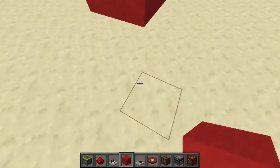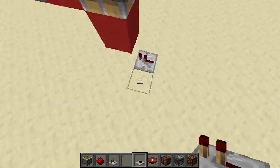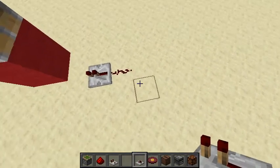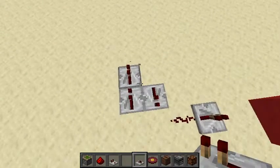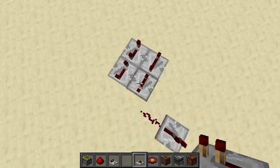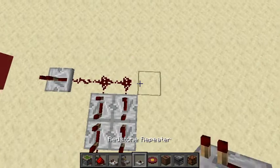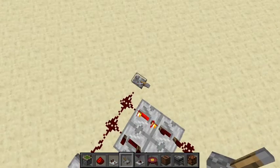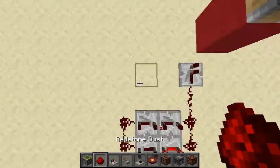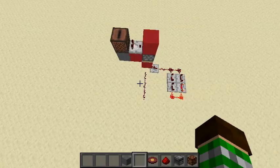Now you're going to want to put a block of wool underneath that, or any block, and then a repeater right there, a piece of redstone dust right there. Now you're just going to make a clock — put a repeater here, here, here, and here, all of them set to the maximum. Then just put redstone dust like so and start the clock with a lever. So now you have the clock running — you don't need the lever anymore. Put a piece of redstone dust right here and leave that for now. The disk detector is all done.